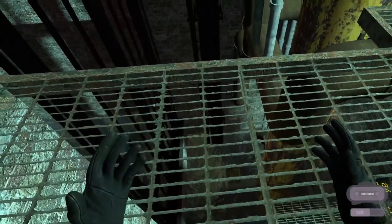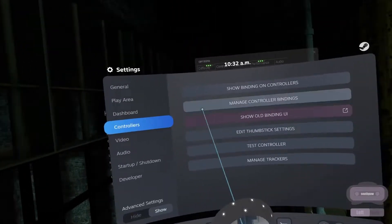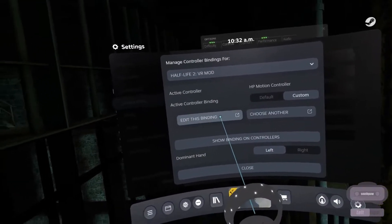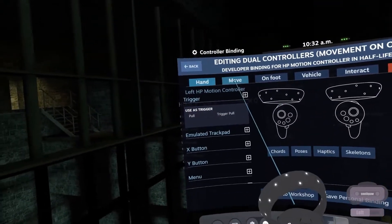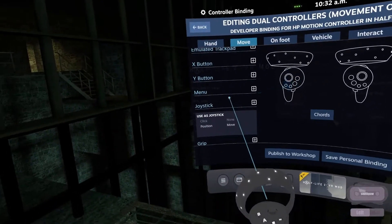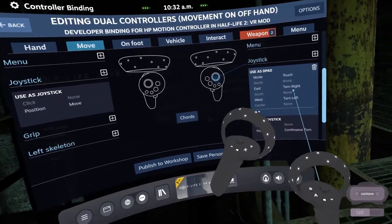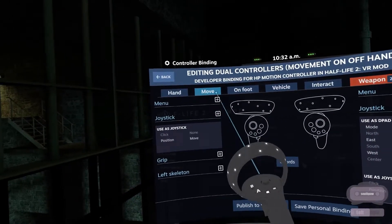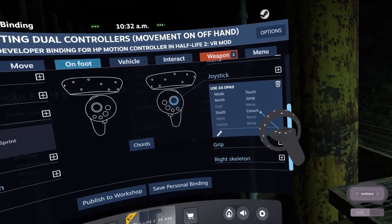It's okay, we can fix it, you just gotta go under the hood a little bit. Edit your controller binding — there we go. Controllers, manage controller bindings. We're gonna edit our binding, because there's currently no binding set up for this out in the world. They've got it spread across a few different tabs here. Basically, we're gonna swap these inputs from the right hand to the left hand, and from the left hand to the right hand. We're gonna do that on the move tab, and also the on foot tab, because we gotta change where the jump and the crouch is.